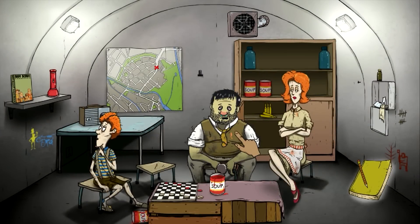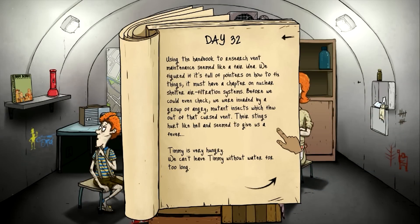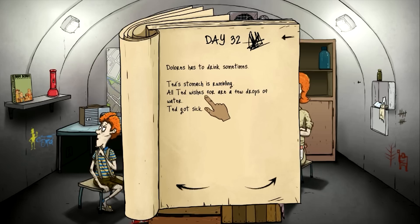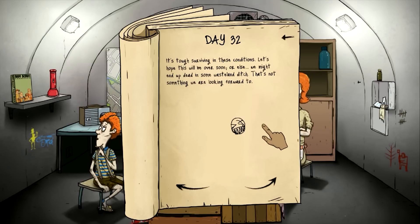We still got our Boy Scout manual, that's good. Ted's looking sick again. Everything else is looking all right. Using the handbook to research vent maintenance seemed like a fair idea — we figured it was full of pointers. Must have a chapter on nuclear shelter air filtration systems. But before we could even check, we were invaded by a group of angry mutant insects which flew out of that cursed vent. Their stings hurt like hell and seemed to give us a fever. Timmy is very hungry and needs water badly. Dolores needs a drink. Ted's stomach is rumbling. Everybody gets a drink, and Timmy gets food and water. Let's hope this will be over soon.